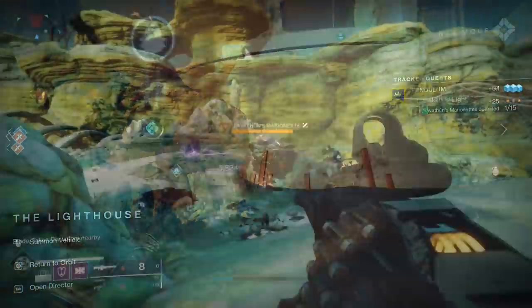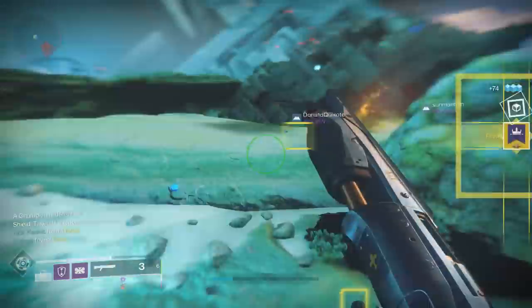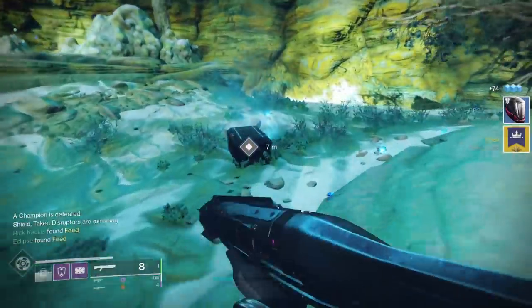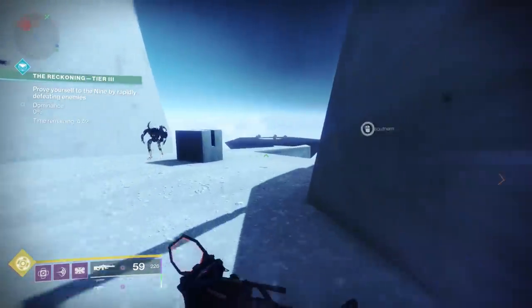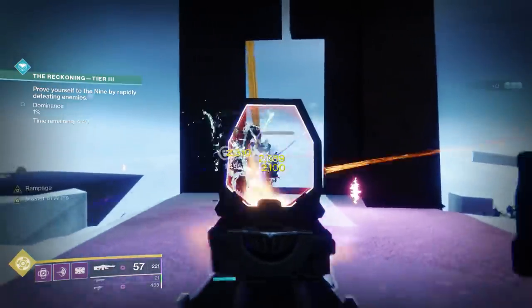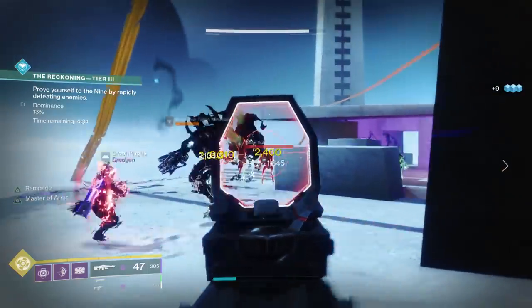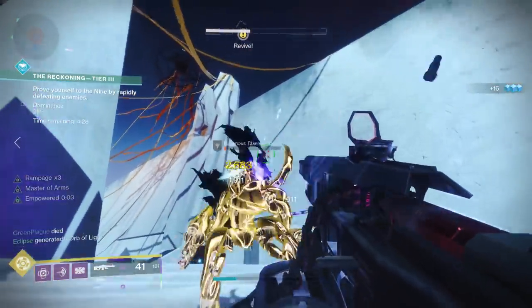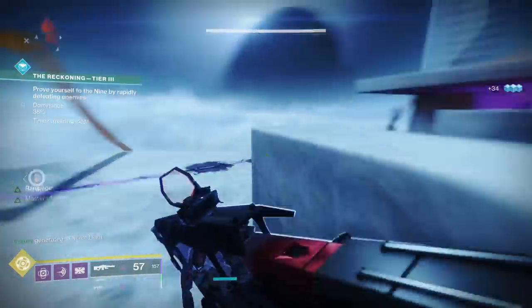If you don't have all 15 Marionettes at this point, simply head back to the Rupture on Io and wait for those events. Once you've done both of these steps, your quest is going to update and now you have to complete games of Gambit and Reckoning, get Void Kills, and Precision Multi-Kills. Importantly, even though it says Gambit and Reckoning, it should be Gambit or Reckoning. The higher tiers of Reckoning contribute more progress, as well as getting Invader Kills while in Gambit. On Reckoning Tier 3 it took three Tier 3 completions and we were at 100% for this top step.